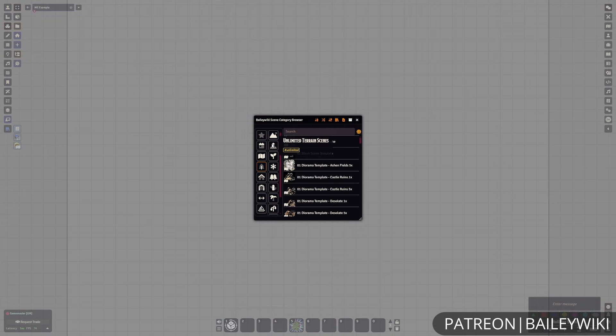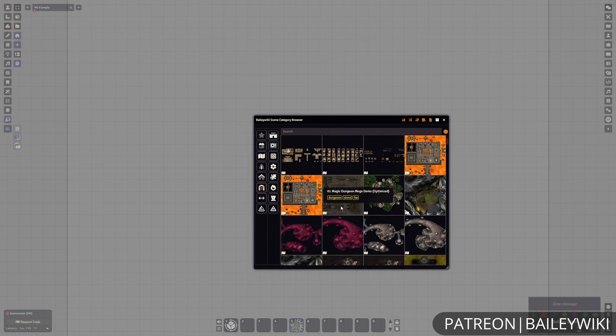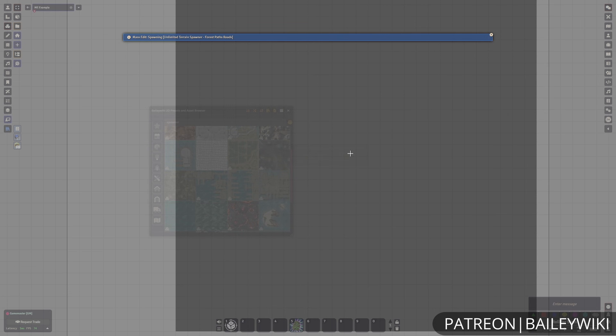And that's going to wrap up this bird's-eye view of Foundry and what all it has to offer. Hopefully, this has shed some light on all the different features and capabilities of Foundry — obviously, it's able to handle a ton of things.